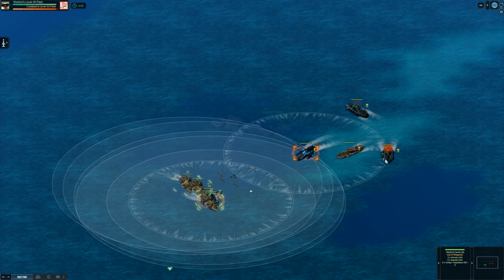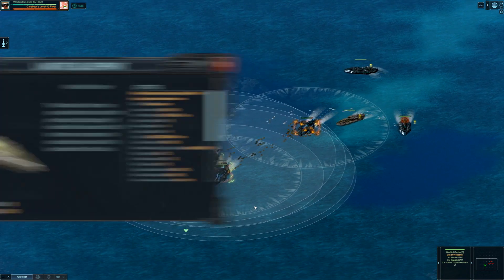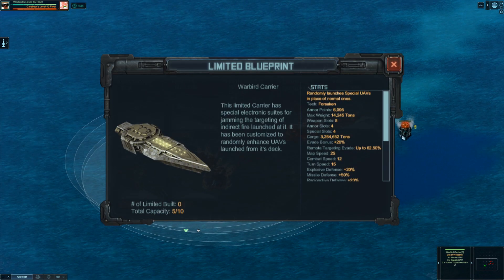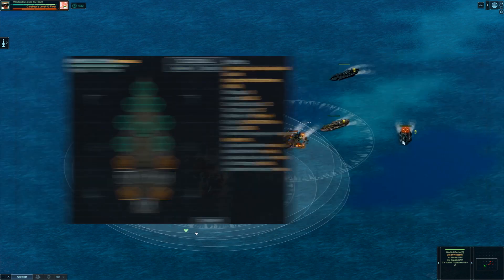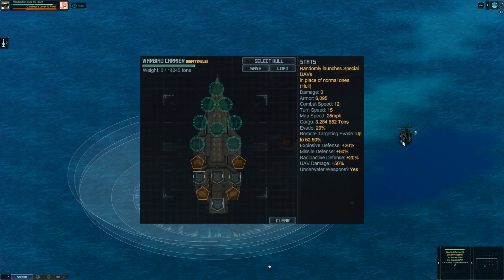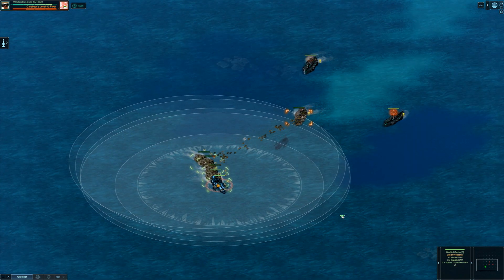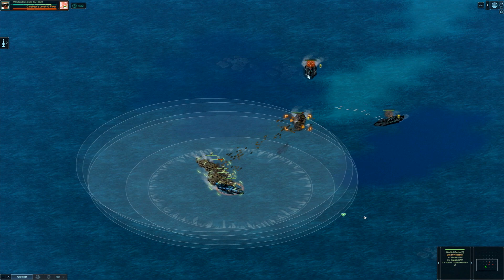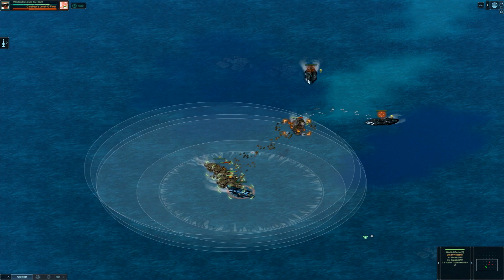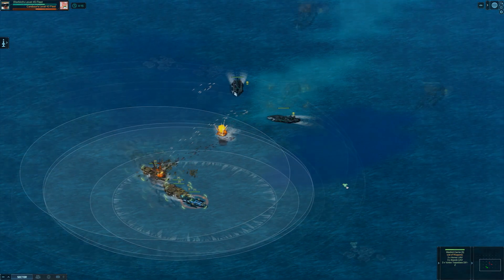For players ranked Captain and above, you can unlock up to four limited blueprints for the new top prize, the Warbird Carrier. An alternative to Harlock's Carrier, the Warbird has several weapon slots to equip torpedoes and features a fourth special slot, so the hull doesn't have to sacrifice speed for power. Its unique feature is the remote-targeted evade technology that greatly increases the hull's evade against remote-targeted fire from ships like the Mastodon.